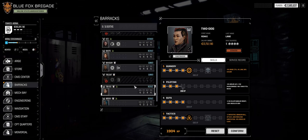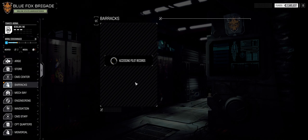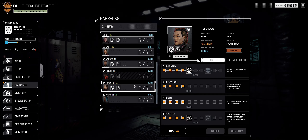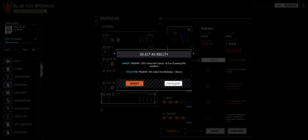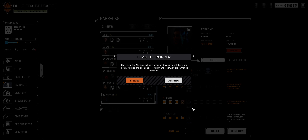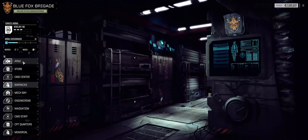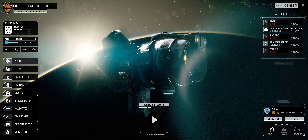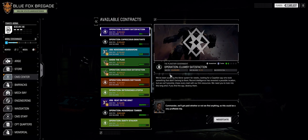Technician and a little bit of pilot. Training confirmed, Commander. Everybody's trained up — that's good. Now we can check our command center and see what kind of missions we can do on the next mission.